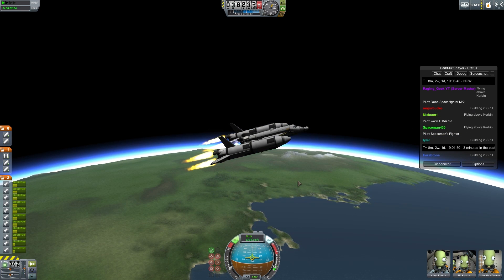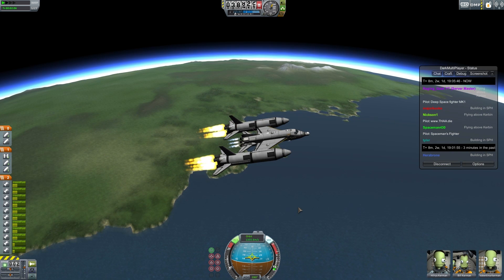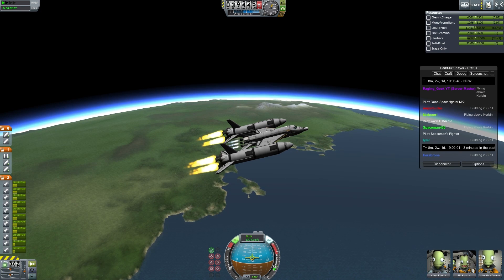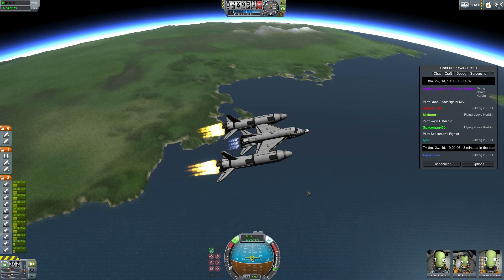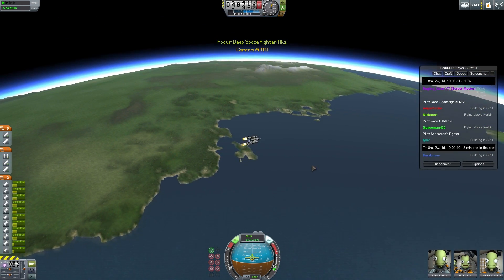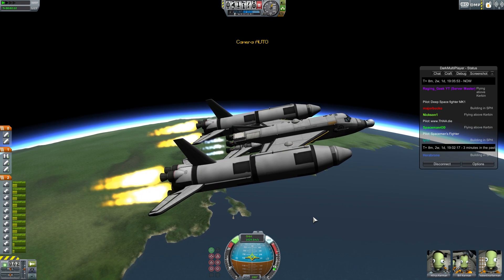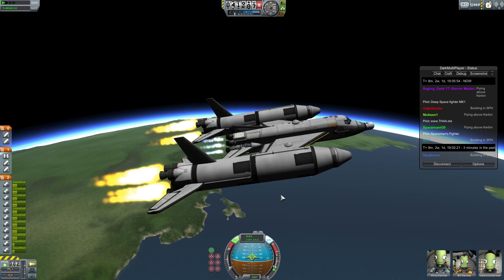Alright, time to enable RCS — there we go. Let's bleed off a bit of RCS and allow us to go a little bit faster. We're at 52 kilometers — nice slow burn. The slower you can burn, the more efficient it's going to be.